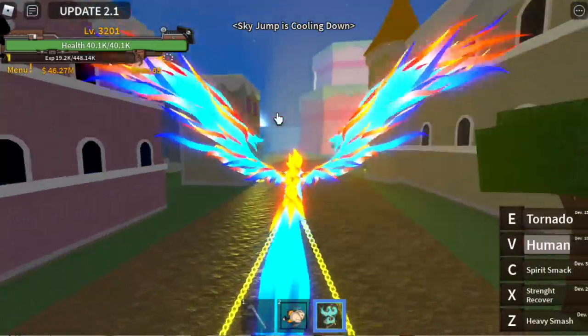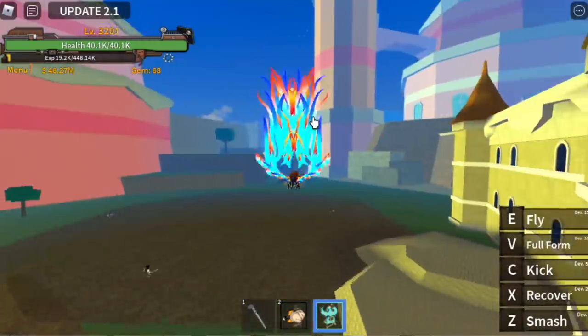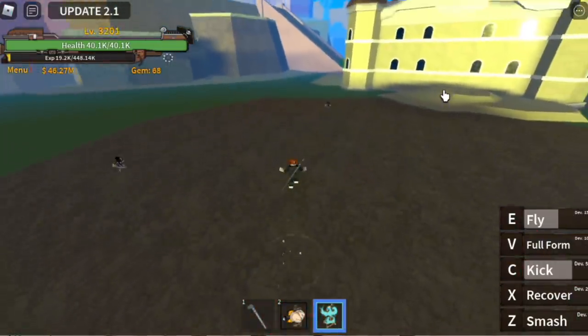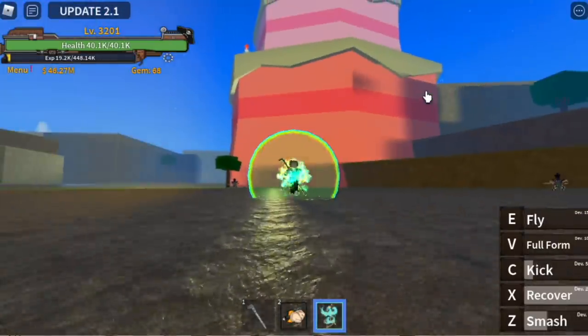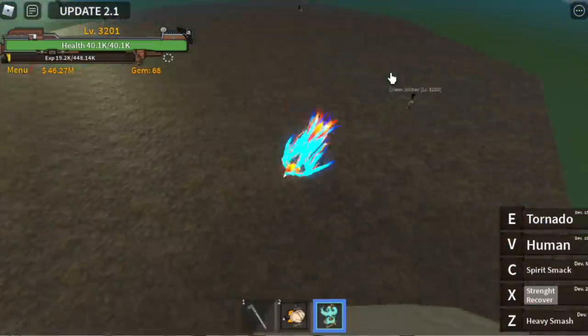So we have the Phoenix Fruit right here. The skills in human form are the same — we have the kick, the smash, and the recover. But when you're in full form, the new revamped Phoenix Fruit has the tornado skill.